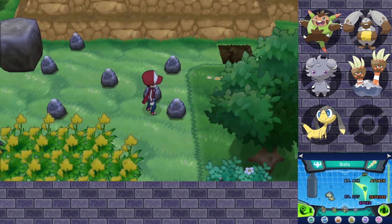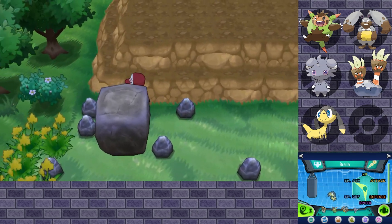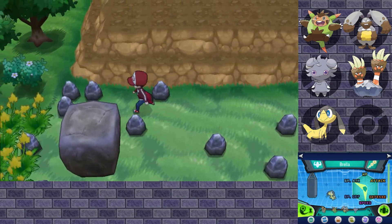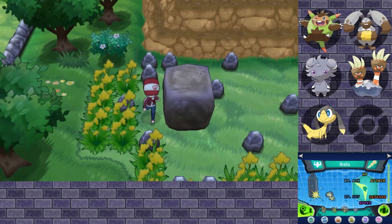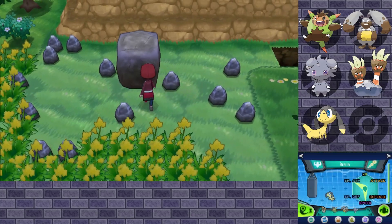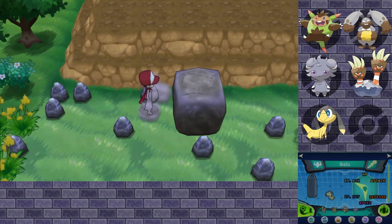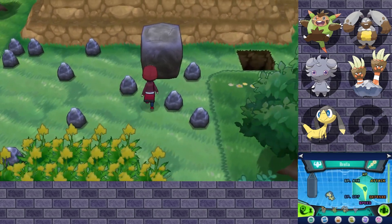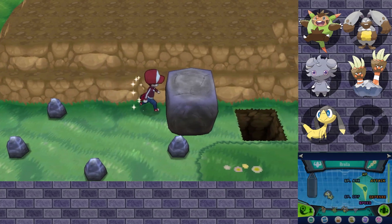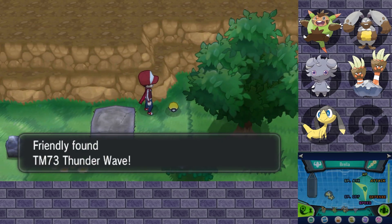We got to go shove that rock into that hole. I think I've got to push it down here twice. Down, left — there you go. So far so good. Then up, then right, then up — and it should slide right in there. There we go! And we got Thunder Wave as a reward.